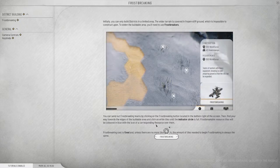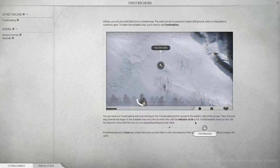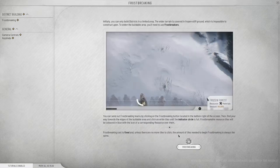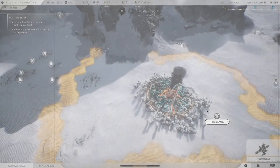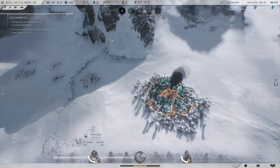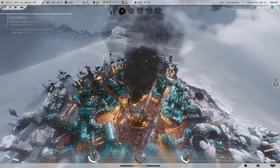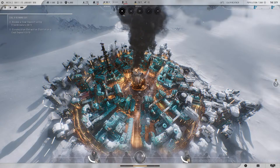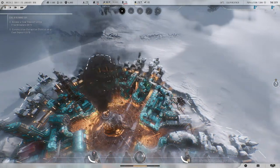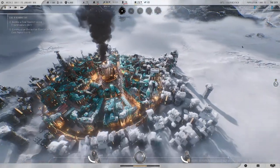You can send out frost-breaking teams by clicking the frost-breaking button at the bottom right, then find your way to the edges of the building area and click the white tiles until the indicator circle is full. Frost-breaking cost is fixed unless there are no more tiles to click. There's a lot to learn again. Spacebar is pause, 1-2-3 is speed. The game is a lot more detailed — there's definitely more going on here than the original Frostpunk.